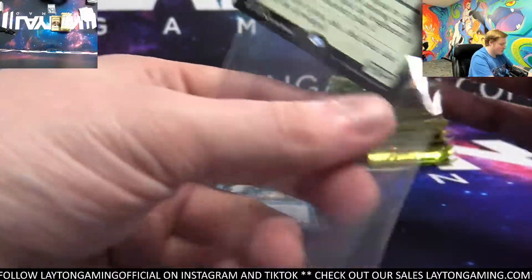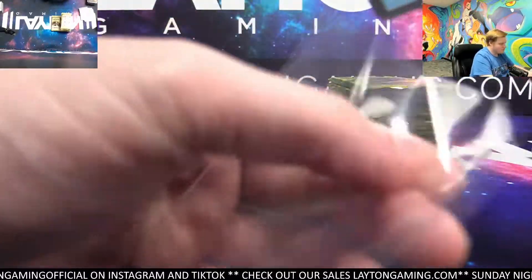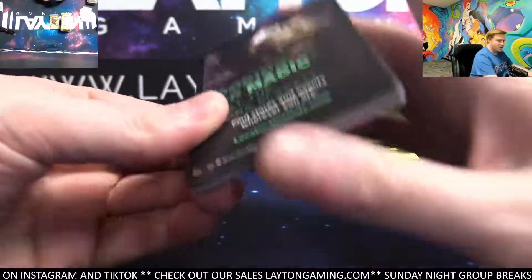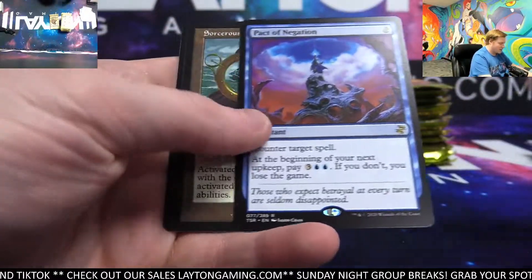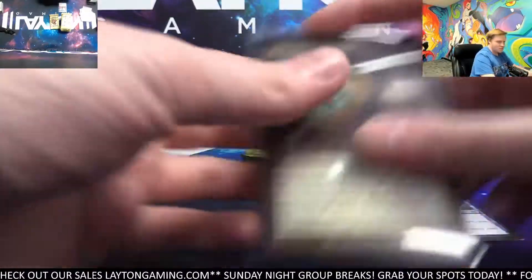TSR coming through. Trinket Mage, blue, Retro Frame — nice. We're actually going to be opening up a little bit of Cryptid Nation in just a bit tonight in our next break of the evening — we have a four-box MetaZoo Mixer up next. Pact of Negation — another nice hit. And a Sorceress Spyglass. Geez, impressive.